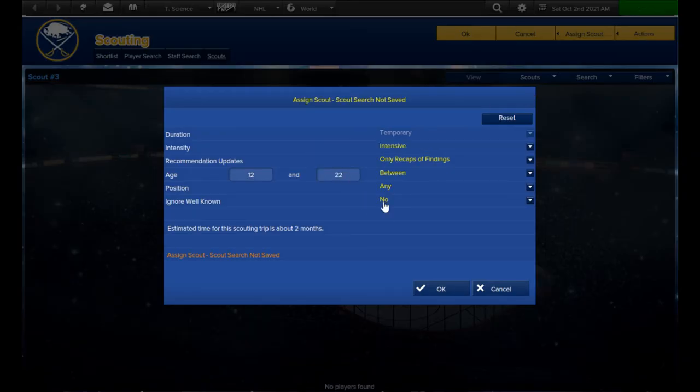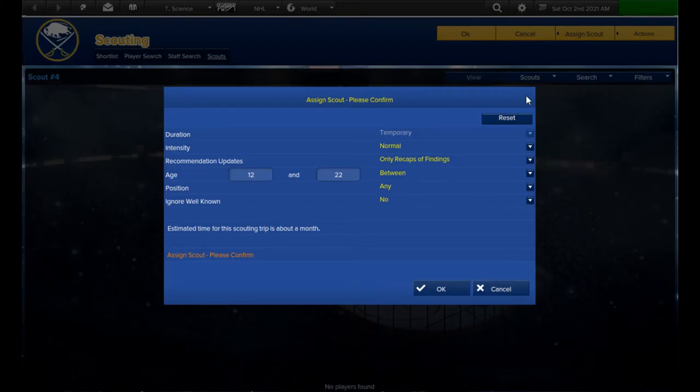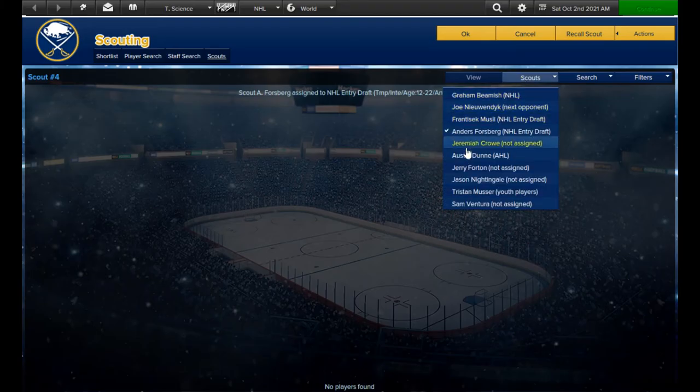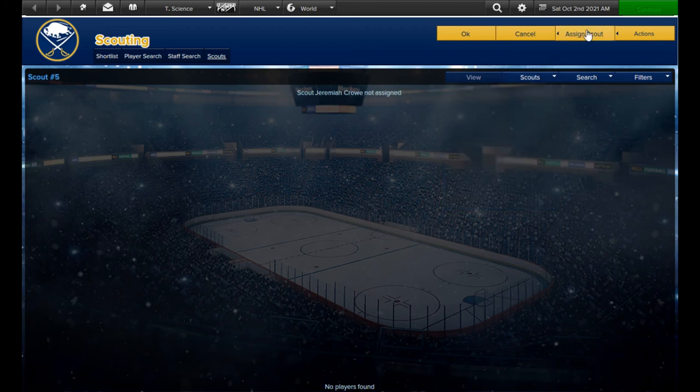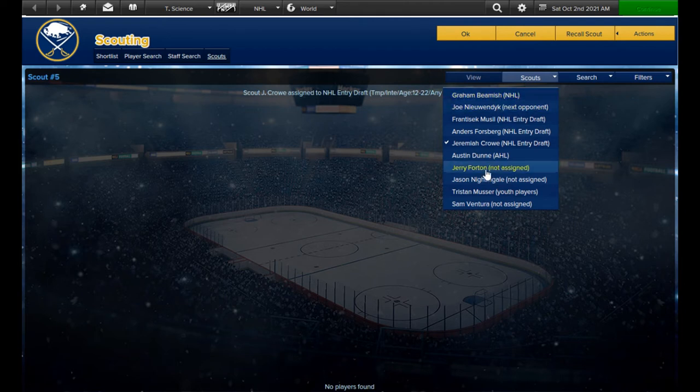Now that we're in October it's time to send out the entry draft scouts. I also get my gopher to start scouting the main roster and the farm team. I send the entry draft scouts on two month assignments, and because I anticipate having multiple first round picks, they'll be paying attention to the better players rather than looking for unknowns. I repeat this again in December and February, giving these scouts at least three passes at the entry draft.